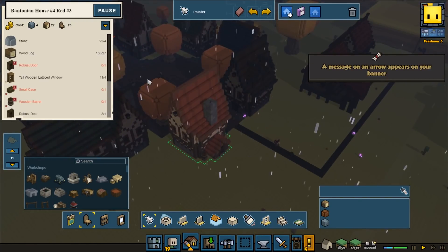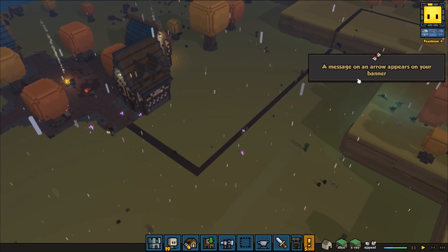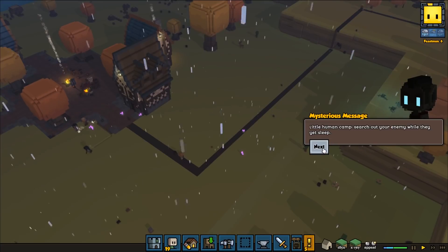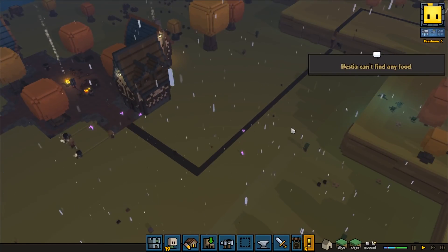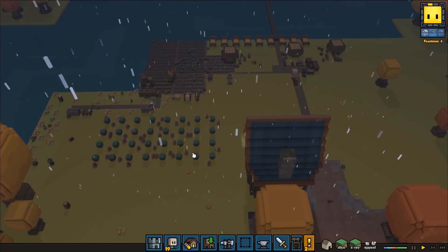So there we go — we got plenty of wood and a decent amount of stone, that should hopefully work. A message on an arrow appears on the banner: 'Little human, can search out your enemy while you're yet asleep — the one who watches you.' Creepy little fellow. We have so many bushes here, I almost want to spread them out a little bit more — it doesn't look very nice like that.